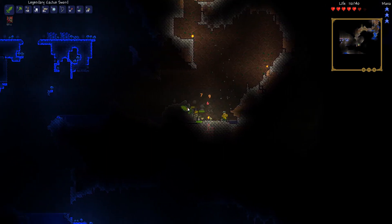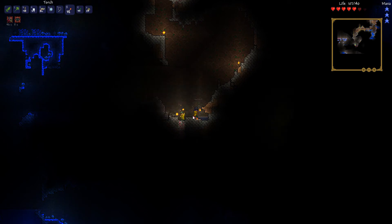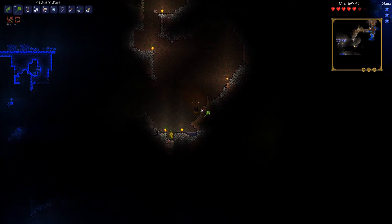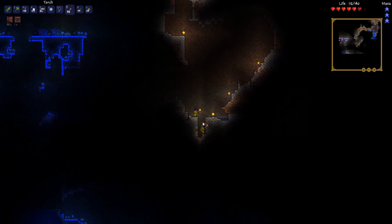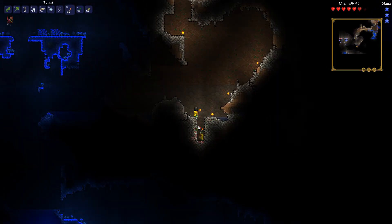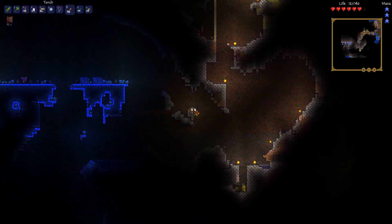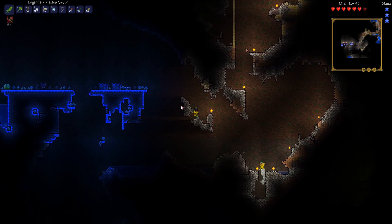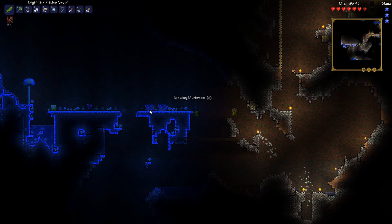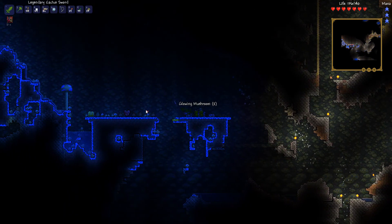Speaking of gems, there's a ton of rubies right beneath us — all the rubies are right here. We should get those because we could make a ruby staff. In this game you need eight of them, and there looks to be a lot more than eight — maybe enough for both of us. I got 19 rubies just right there. There's also a heart crystal and a chest — excellent.